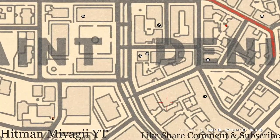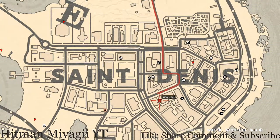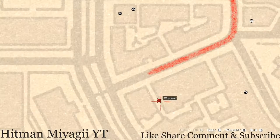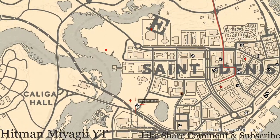Down this alley right here there's another family heirloom — a Tortoiseshell Comb. This Tortoiseshell Comb is on a bench on this side of the building. Come down the alley on the ground floor, there's a bench, and on that bench there's the Tortoiseshell Comb.